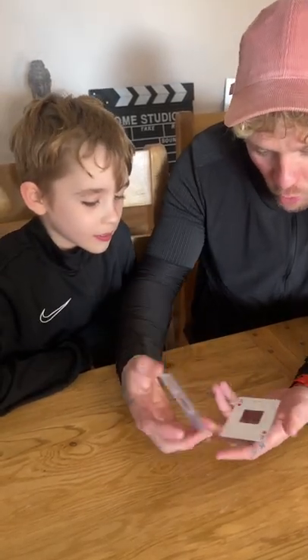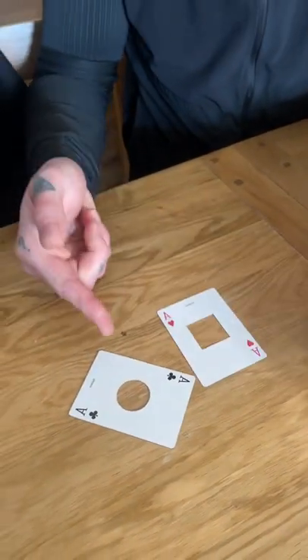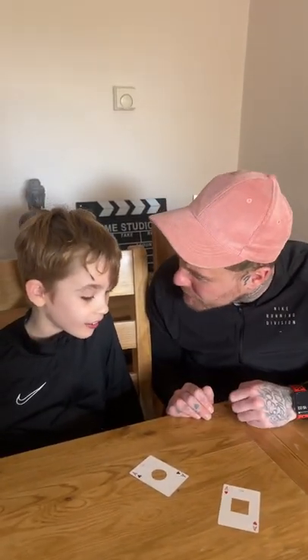So watch this. Now, your Ace of Hearts has a square in it. Look at that. And the Ace of Clubs has a circle. All we have is two cards — that is it. Two cards, one circle, one square. I have no idea how this works. I bet you wish you chose the Ace of Clubs now, don't you?